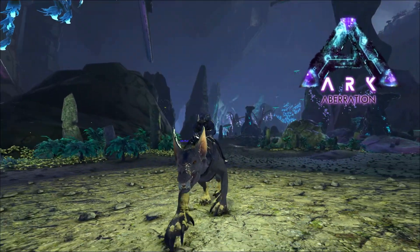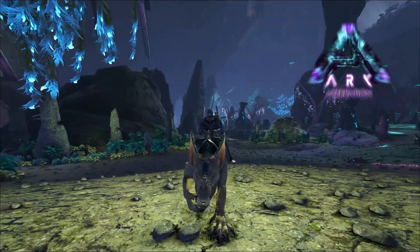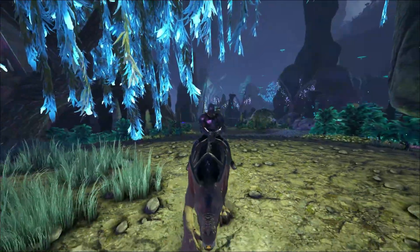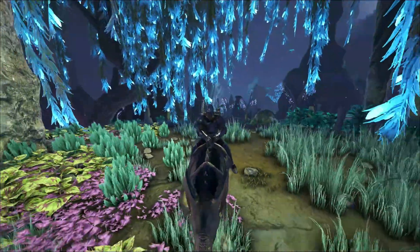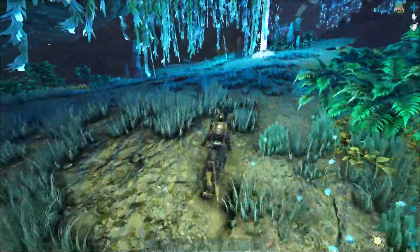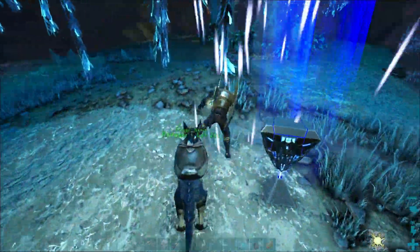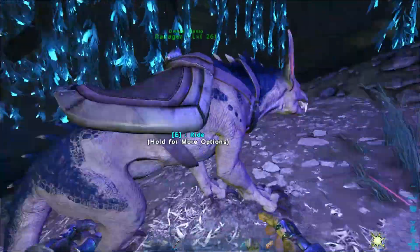Hey, welcome back to ARK Aberration. Done a little bit of resource farming, just coming back now on the ravager. Had to get some more crystal, got some metal stocked up in the forges. We're going to be expanding a little bit on the base today - need to get an industrial smelter, a chem bench, so we can get things like gunpowder and cementing paste a little bit faster. Then the forge, because we're gonna need metal. Looking at possibly building a different base further in the blue zone, down toward where it goes to the red zone.